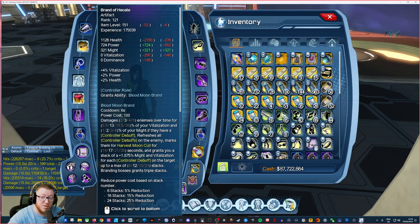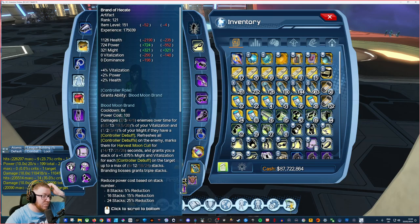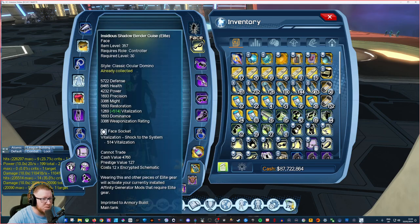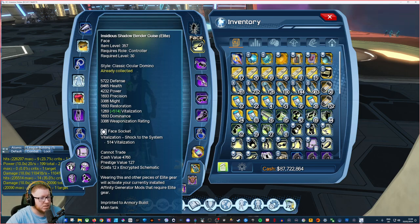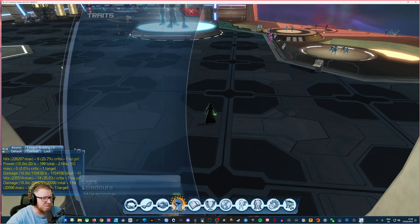My artifacts are nowhere near where they want to be — I just make do with what I've got. When I'm controlling, people typically aren't out of power, so I do my job pretty well. In terms of the face, we take the old Elite face from Dakota City on both DPS and controller. You buy a Shock to the System face mod — this gives you additional Might or additional Vitalization, and it's actually more than the current mask.